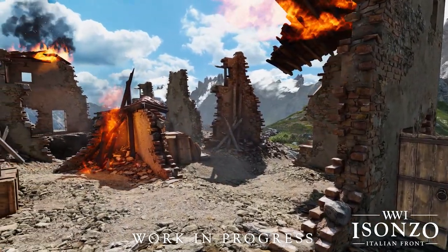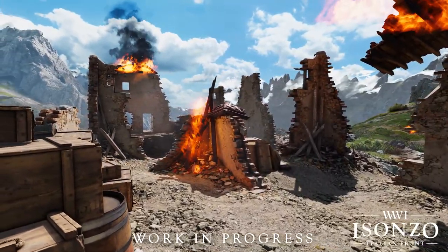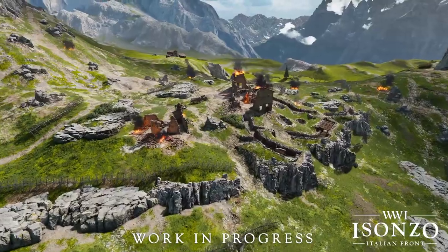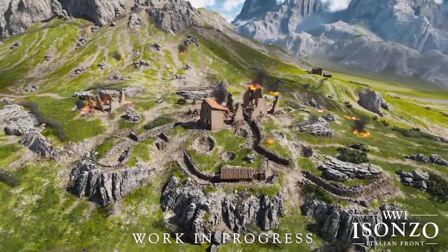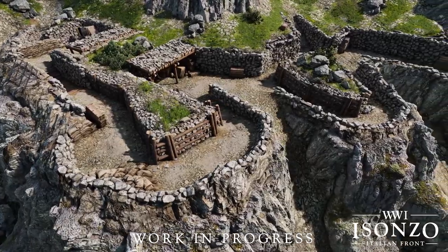Here there will be several heavy machine guns for the defenders and other buildable defensive emplacements, as well as a command post that can be used by officers of either side — the Austrians before its capture and the Italians after as a way to call in ordnance. Also, this will be a capture-and-hold objective, so once the Italians do take it they will have to face a few counter-attacks from Austro-Hungarians rushing down to them.